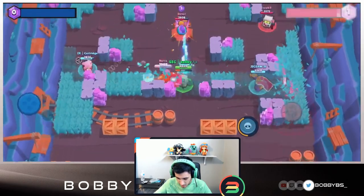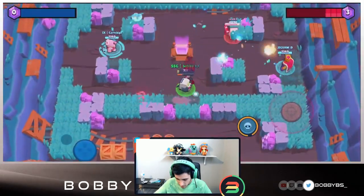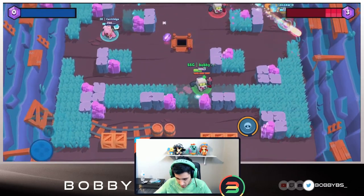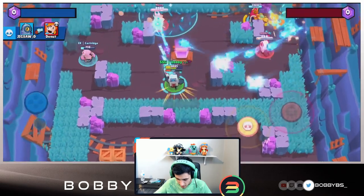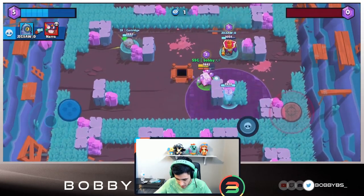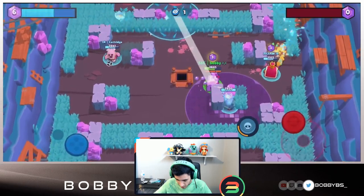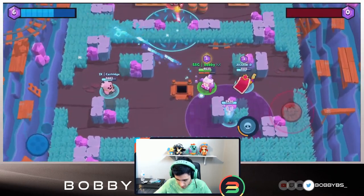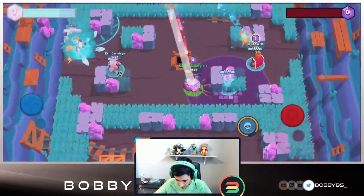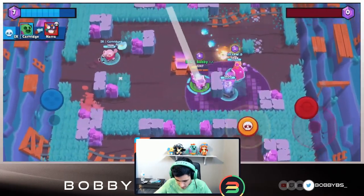We're going to have to keep our distance as much as possible, even though Piper can reach us, because we're slow and it's hard to juke Piper. We're able to pick up one kill, we're one shot to the Piper - we just got out of the way from dying to that Ape. We're going to heal over here, try to pinch the Ape. We take out this Primo easily, put our boost here for extra damage, shoot toward Piper to get her low.